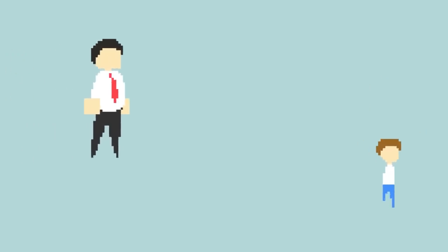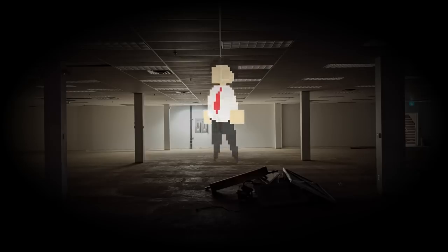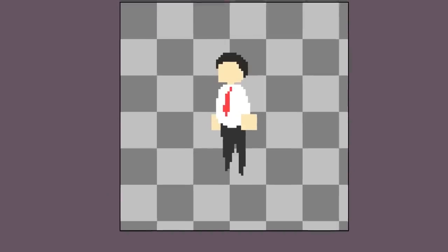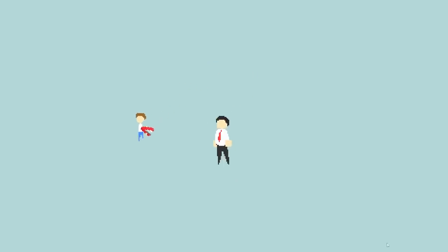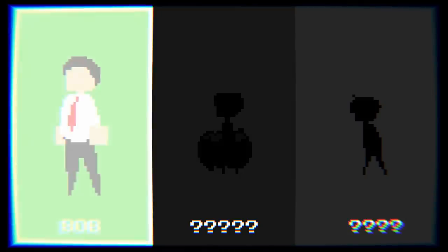The only problem was that he's kind of floating towards the player instead of walking, although in a way that is more terrifying. But after making a walking animation, which took way longer than I'm willing to admit, he now has his two feet back on the ground. And I think he looks amazing. So congratulations Bob, you'll be the first enemy added to our game.